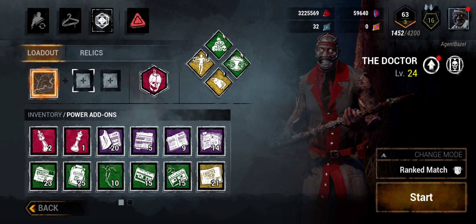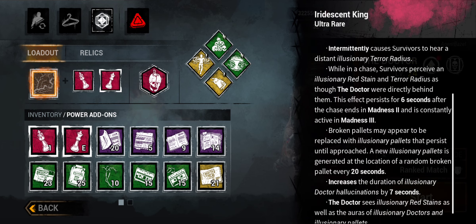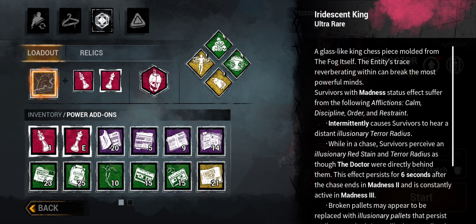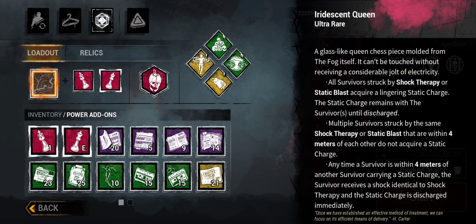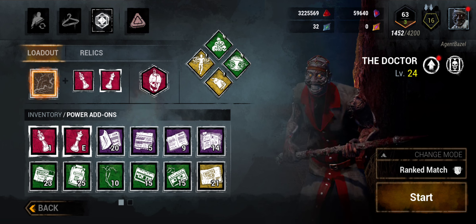As you can see, I do have both his iridescent add-ons — my favorite iridescent add-ons of any killer. His King basically mixes all of his other add-ons together: I get to see illusionary pallets, I get to see a red stain on survivors who have higher levels of insanity, and those survivors are having a real hard time with all of the insanity debuffs. The Iridescent Queen is the perfect companion — it turns my shock therapy and static charge attacks into chain lightning, essentially.